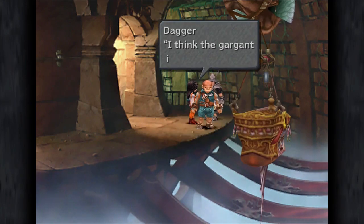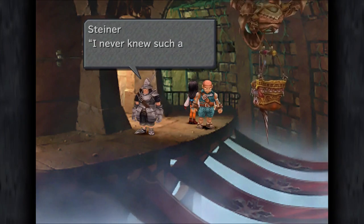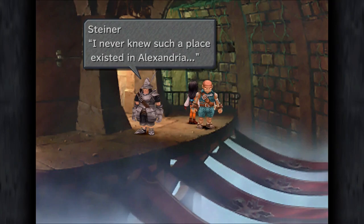They finally arrive at their destination - the Gargant is tired too. Steiner never knew such a place existed. In the next episode we'll continue through this area and see where the story takes us. Thanks for watching - if you like what you see, please subscribe to see new videos posted every single day. If you really like the videos, leave a thumbs up and a comment so there can be some interaction on the channel. Talk to y'all later, bye!